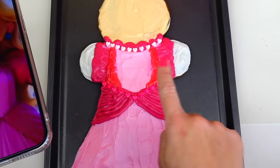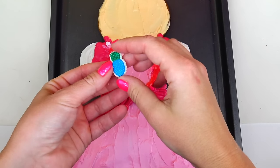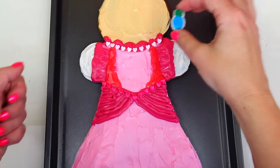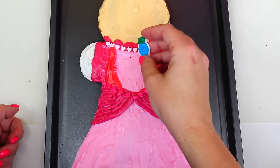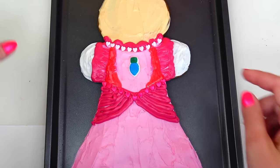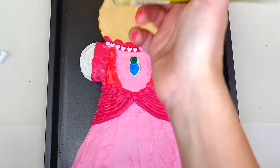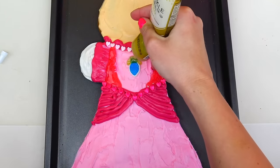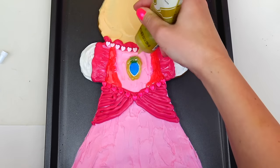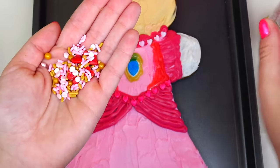It's time to add Princess Peach's jewel on her dress, and for that jewel I will be using this candy that is actually a Christmas light bulb shape — but it works because it is the same color. I may add a little bit of gold around it. I actually like it! And on top I'm going to add some of these golden candies.